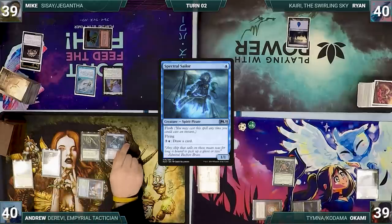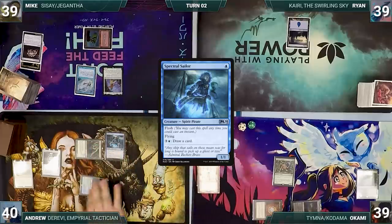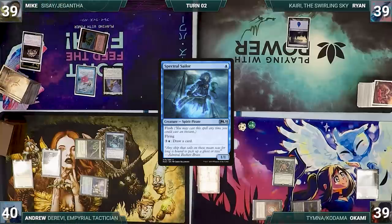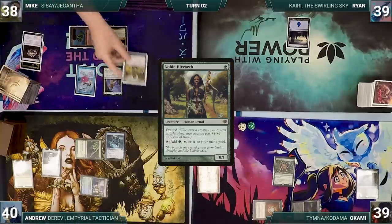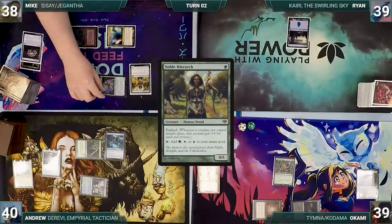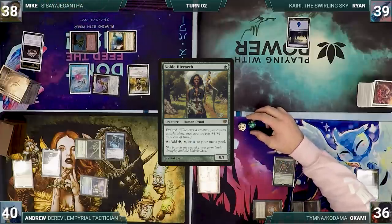Andrew draws and casts a Spectral Sailor. He moves to combat and attacks Ryan with Arbor Elf; Ryan takes it and Andrew passes. During his upkeep, Mike pays for his Remora, draws and plays a Mana Confluence. He taps his Confluence to help cast Noble Hierarch. He moves to combat and attacks Okami with Sisay — Noble Hierarch's Exalted triggers, giving Sisay +1/+1. Okami takes it and Mike passes.